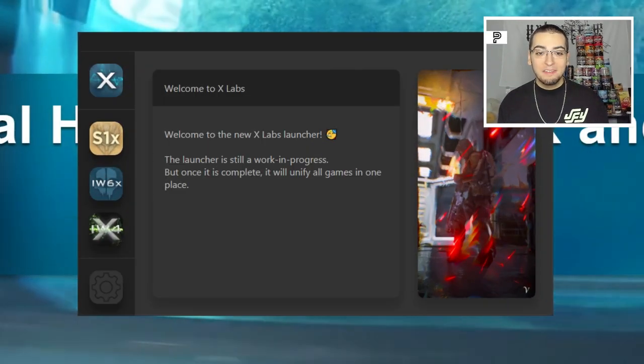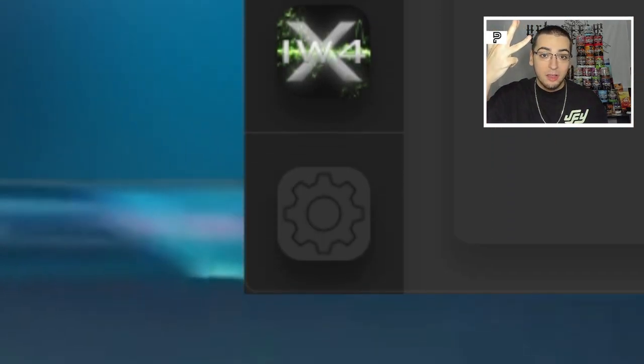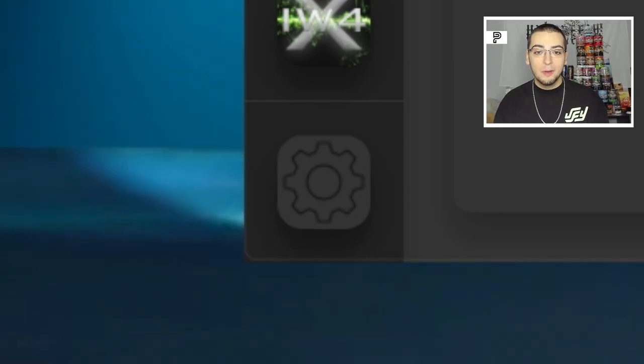Once the launcher is open, on the left side you're going to see the Xlabs logo, and under that you'll see logos for S1X, IW6X, IW4X, and then a settings cogwheel. You're going to click that cogwheel to go into the settings.